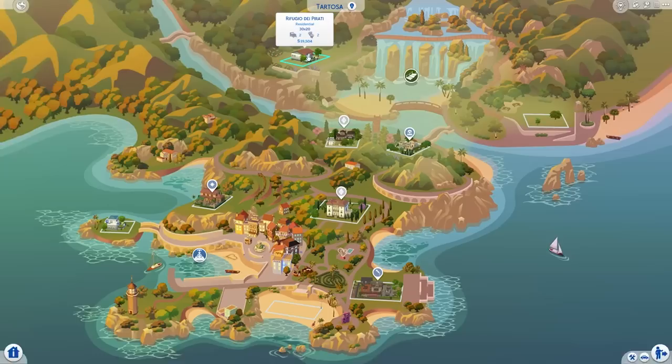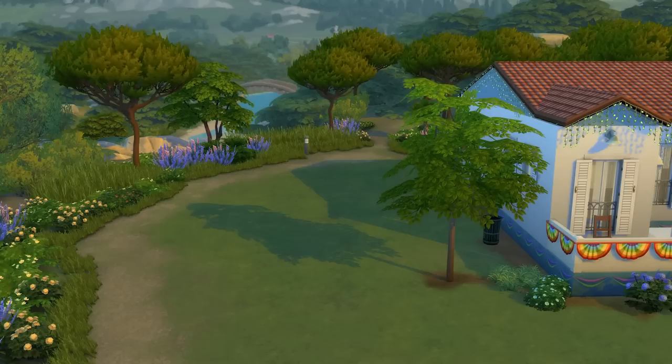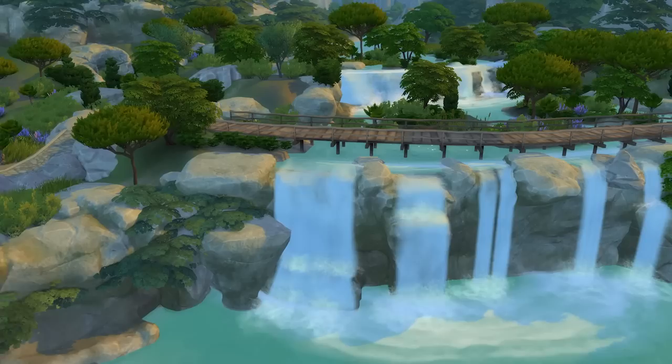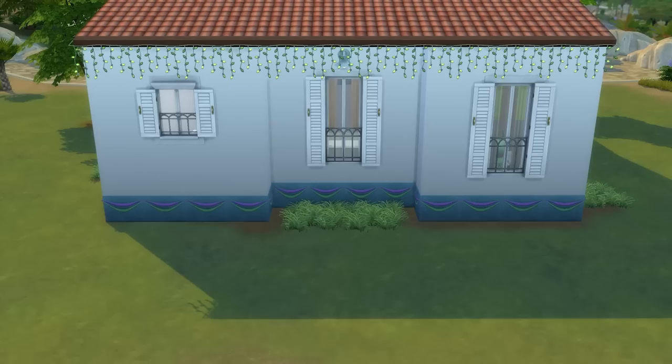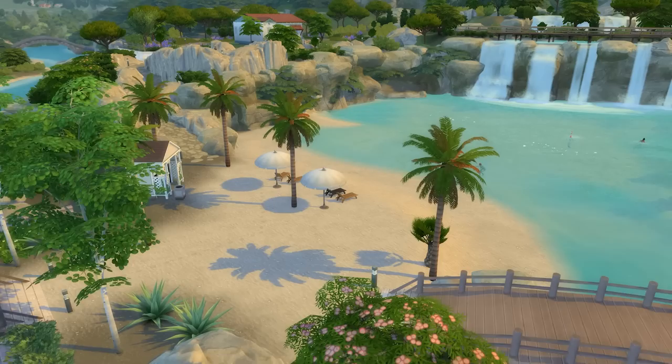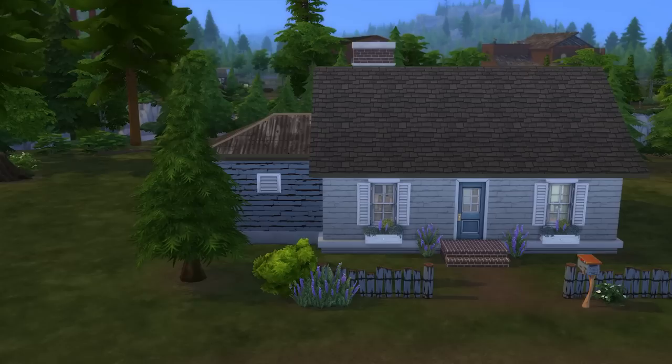The second lot on Tartosa I want to call out is Refugio dei Pirati, located within the Terra Amorosa neighbourhood. I just find this location to be stunning - you're surrounded by greenery with an awesome walking track complete with a bridge across a waterfall, and from the lot you can overlook the gorgeous lagoon where the waterfall cascades into. You can also quickly head down and take a dip in it, and it just feels so relaxing, almost like having your own private sanctuary at your doorstep.